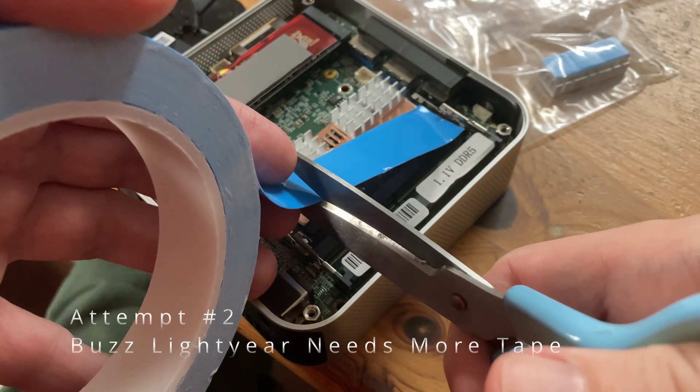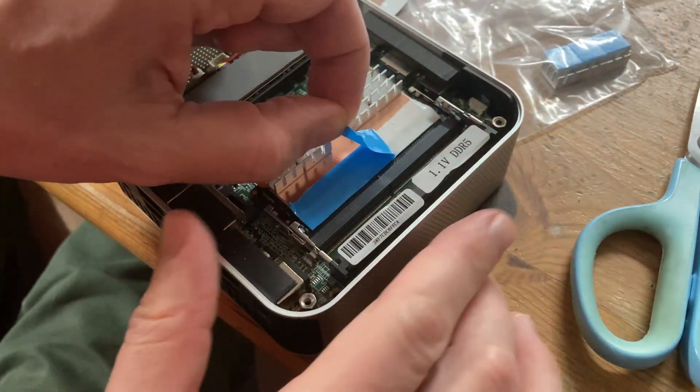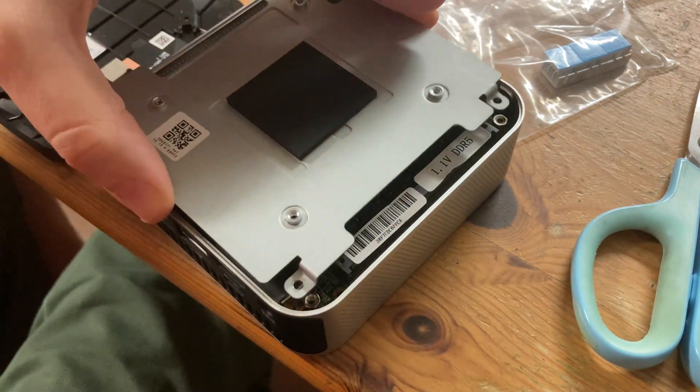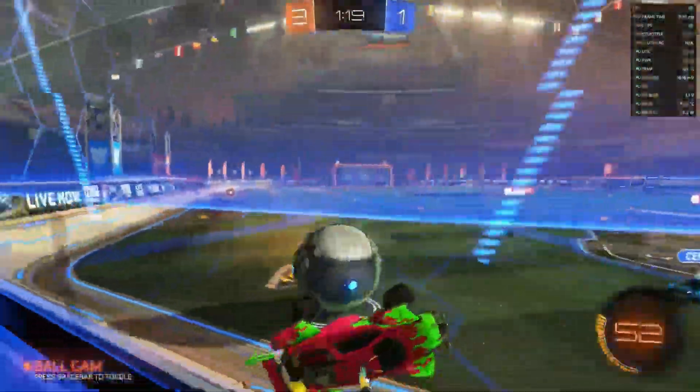For the next attempt, we'll try and use some thermal tape to shield the upper memory from the lower. We don't know if this will have any effect, but we're just doing this for science. And the result? Slightly worse than earlier — thermal throttling after three and a half minutes.